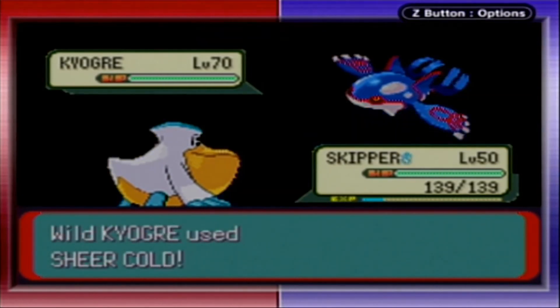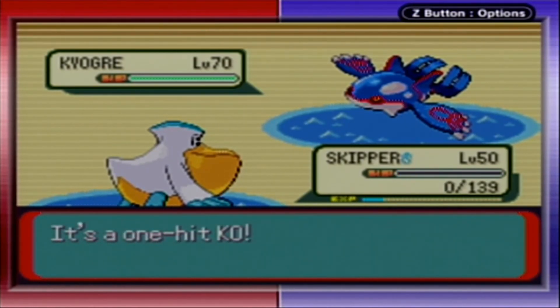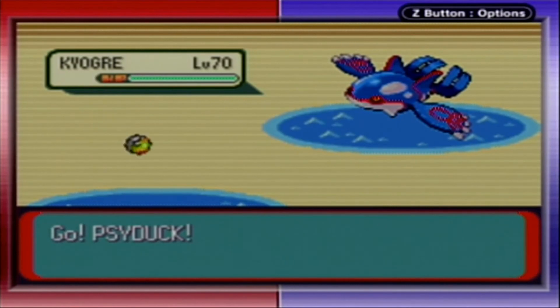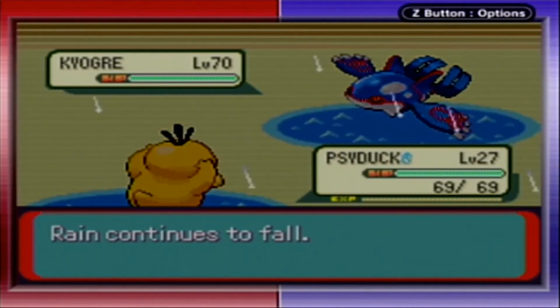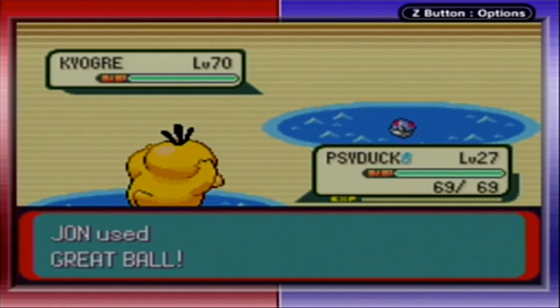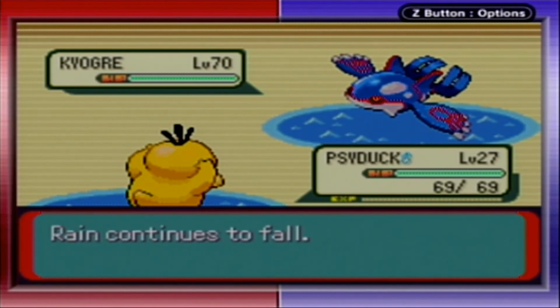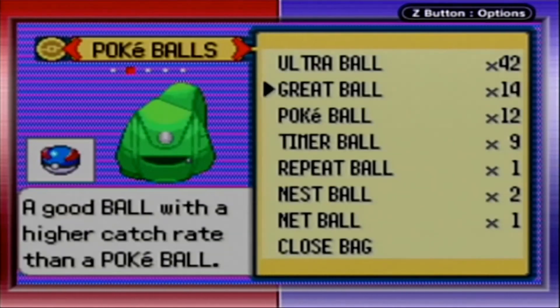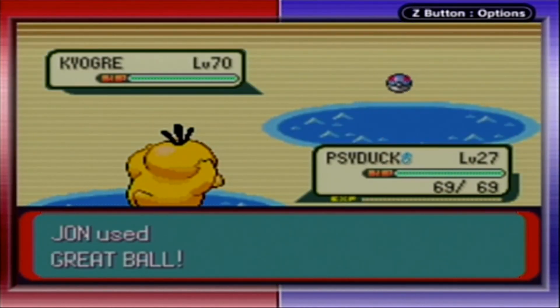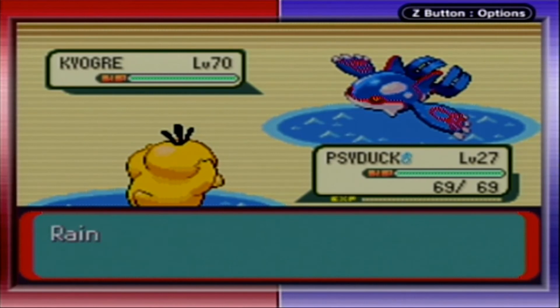No. Sheer Cold — why KO? If this fails, it's just going to start being a montage or whatever I decide to do. I don't plan these things out very well. I was really hoping I'd catch it because the ball matched. I'm going to throw another Great Ball. He just keeps going for Rest — apparently Groudon wants to sleep.